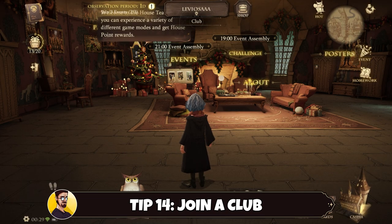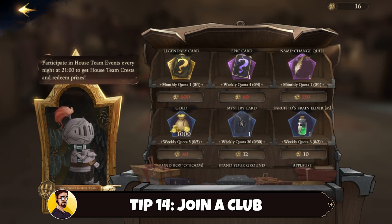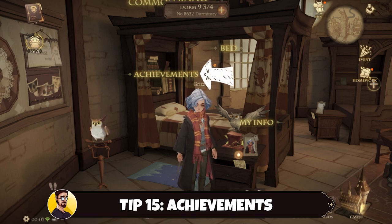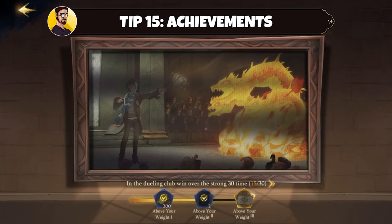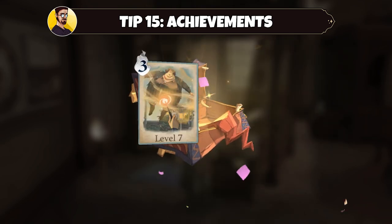Tip number fourteen: join a club. From here you can join the club events and also get a lot of rewards from the club store. Participate in club events to get points and collect your monthly legendary card or weekly epic cards. You can also get gold and other items from the club store. Tip number fifteen: when you are in your dorm, make sure to check out your achievements. Achievements can give you high rewards, and sometimes they are super easy but we just didn't know these missions even existed.